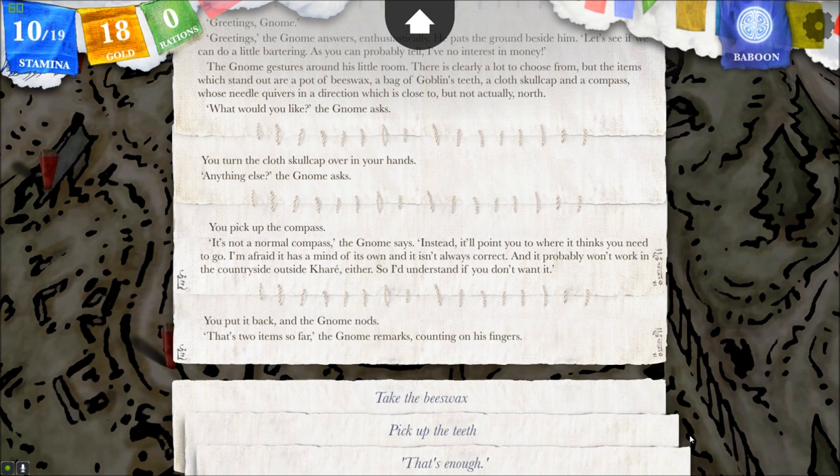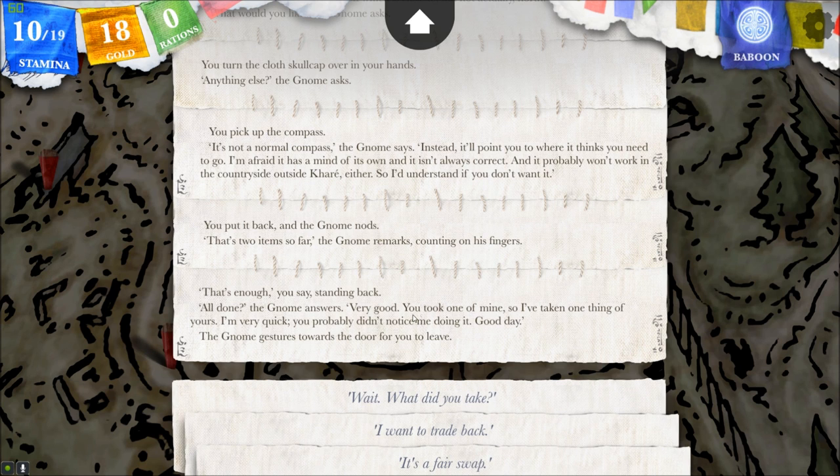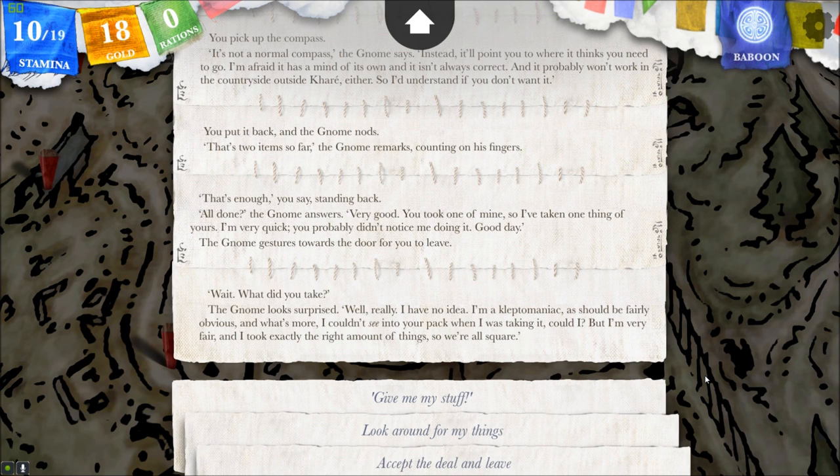Yeah, I don't need a compass that will point me to wrong areas, especially if I'm bartering for it. I'll put it back. The Gnome nods. That's two items so far, the Gnome remarks counting on his fingers. Wait, that's one — I put it back. That's enough, then. I'm afraid I'm going to get screwed over by this. That's enough. You say, standing back. All done? Oh, now he says: you took one of mine. Very good. You took one of mine, so I've taken one thing of yours. I'm very quick — you probably didn't notice me doing it. Good day. The Gnome gestures towards the door for you to leave.